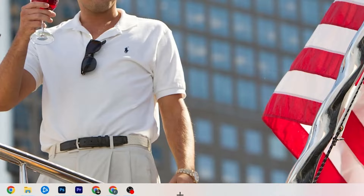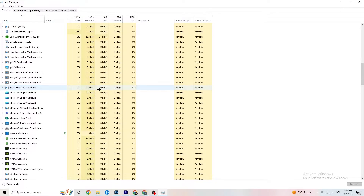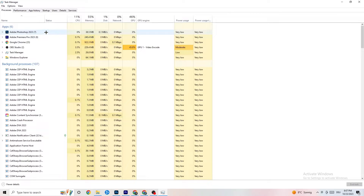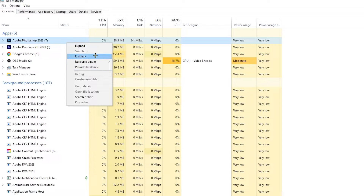The next step is to go to the taskbar at the bottom of your screen, right-click it, and open Task Manager. You'll see every single program currently running. Go to the Processes tab at the top and you'll see CPU usage, memory usage, GPU, network, and so on. End every single task that is using too much CPU or GPU — especially apps, but also background processes with high usage. Right-click them and select End Task.